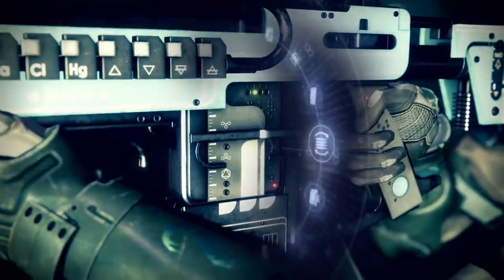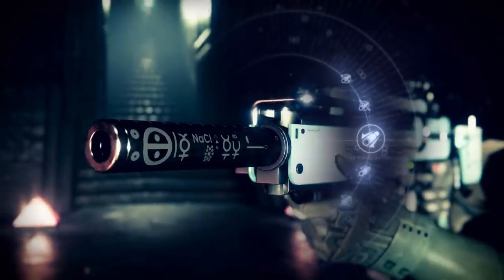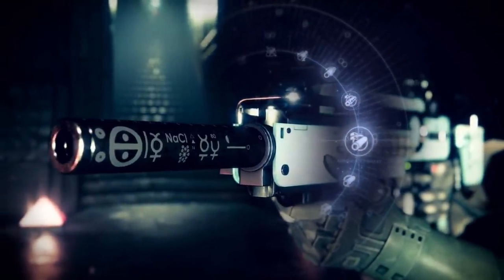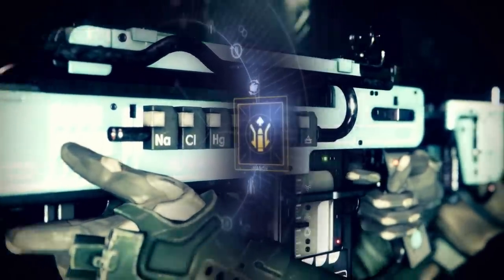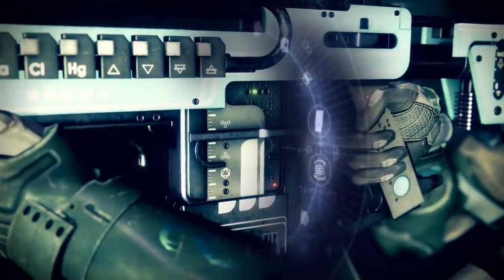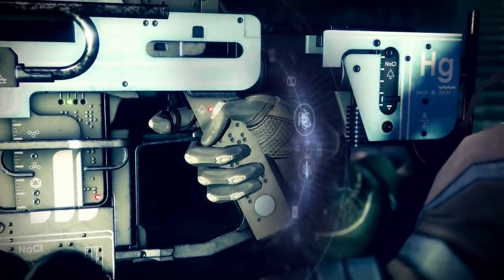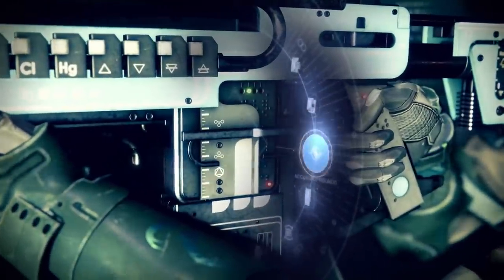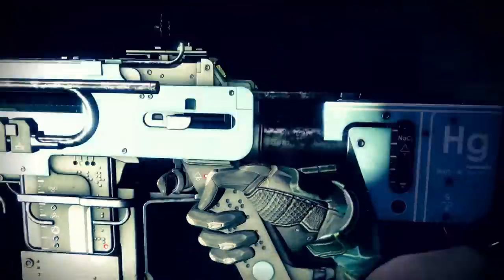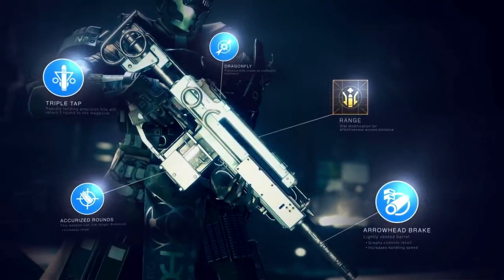It looks to be some sort of auto rifle or maybe a pulse rifle, and we actually see the different perks this Guardian has selected. We have Arrowhead Break being selected as the barrel, then a range masterwork being selected — so you can pick that as well apparently. We have Accurized Rounds as the mag perk, and then the two main perks: Triple Tap being selected, and lastly Dragonfly. The final combination is Accurized Rounds, Arrowhead Break, range masterwork, Triple Tap, and Dragonfly.